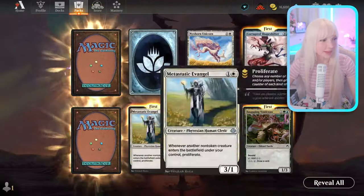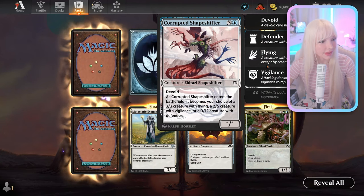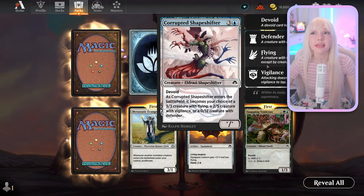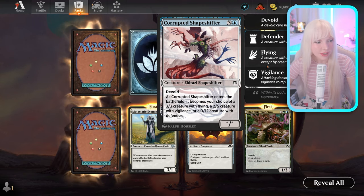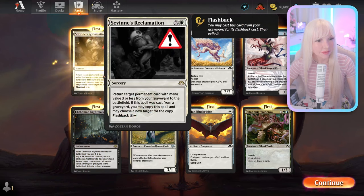Hello, parasocial pal! Whoa — Corrupted Shapeshifter, that is such a cool looking card. It would suck if you were a shapeshifter and got corrupted by the Eldrazi — that's nightmare fuel.